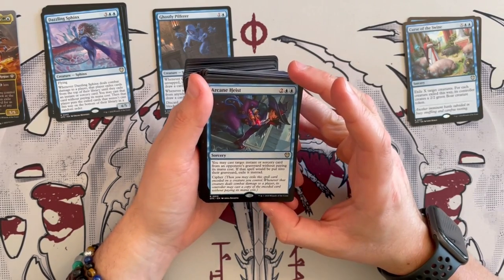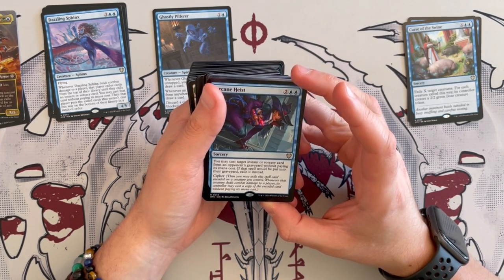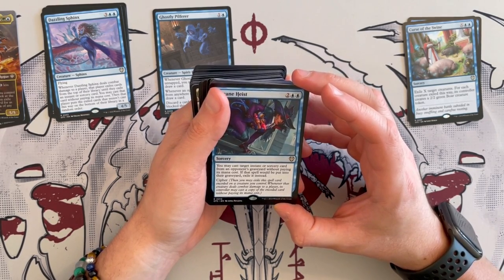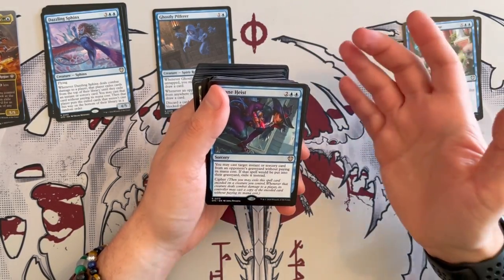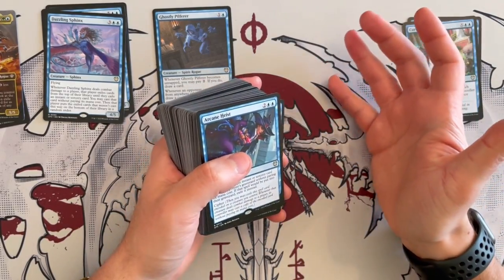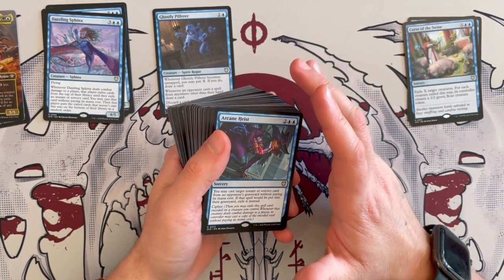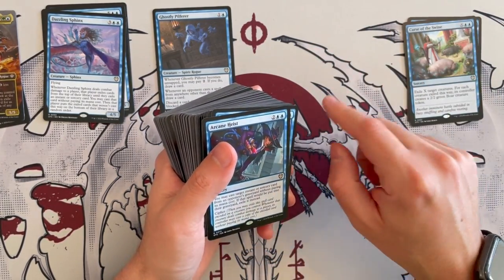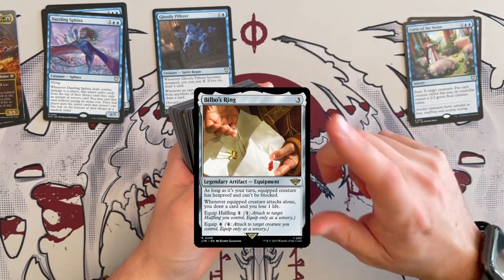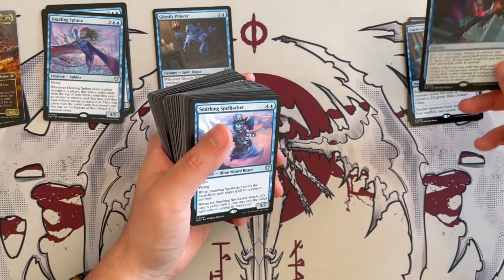Then we have Arcane Heist — saw it in the collector booster. It's a sorcery that costs 4. You may cast target instant or sorcery card from an opponent's graveyard without paying its mana cost, and if that spell would be put into the graveyard, it gets exiled instead. You can cipher, which means you exile the spell card encoded on a creature you control, and whenever that creature deals combat damage to a player, you cast a copy of the encoded card without paying its mana cost. Insanely strong. You put it on something that will never be touched — give it hexproof, indestructible, unblockable. So many cards in commander synergize with this.